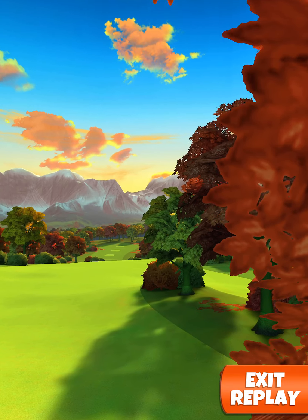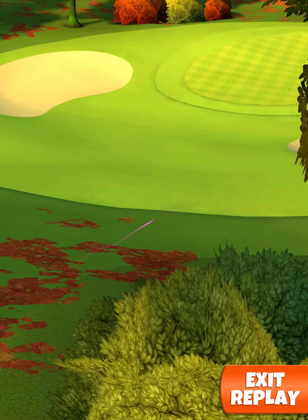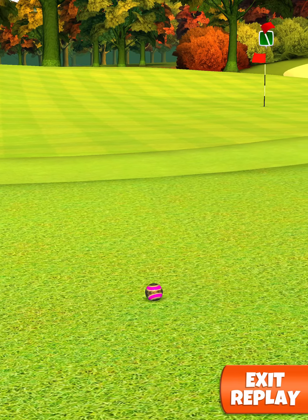We're basically just trying to balance it over the rough in between the trees and then get down to the last fairway. We land in the fairway through the trees, on the fairway again, then roll down just short of the green.